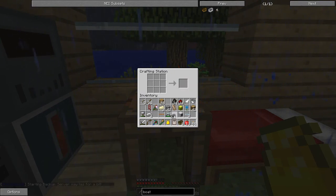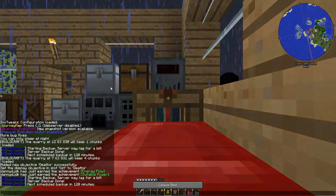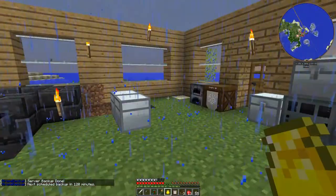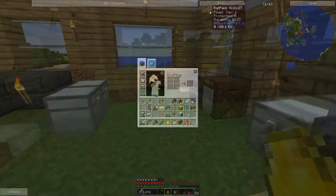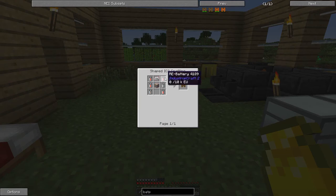We have our electric boat! I'm hoping I can charge this in our Ender IO capacitor bank. Oh — we can't. That's a bummer. Okay — bat pack, or an energy pack. The bat pack is cheaper, so I'm going to go with that for now.